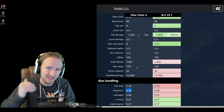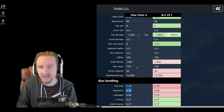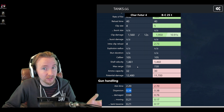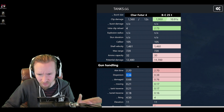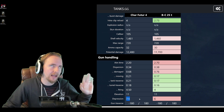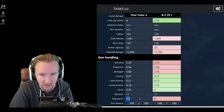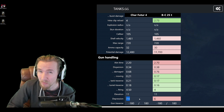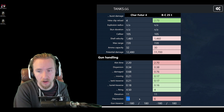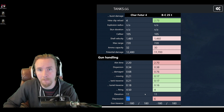The Char Futur 4 has statistics in all the right areas — its weaknesses are made up for by its strengths, and those weaknesses also allow it to invest in other areas of the tank. One massive advantage over the Bat Chat is the seven and a half degrees of gun depression. I cannot state how much better seven and a half degrees is than six — six makes you feel awkward on a ridgeline, while seven and a half opens up so many more positions, similar to the difference between an Object 140 and a T-54.